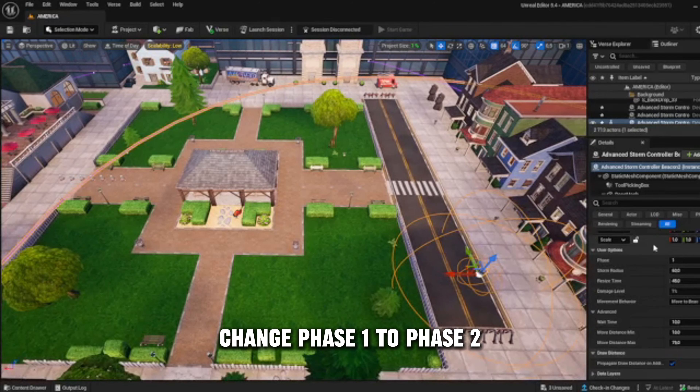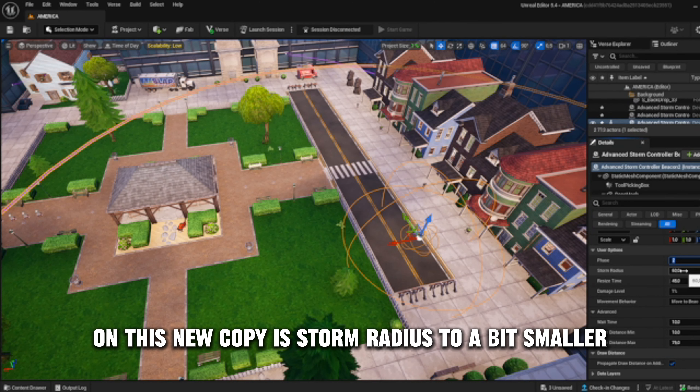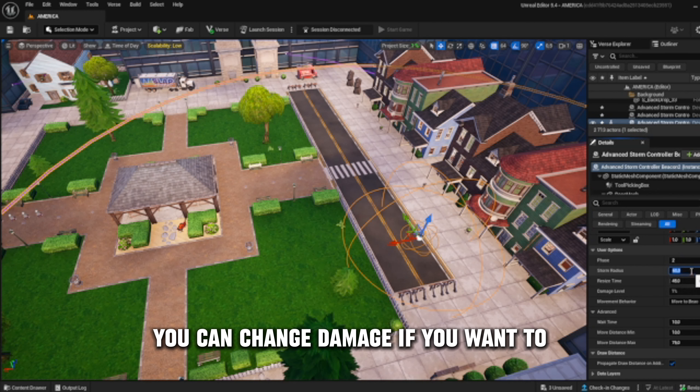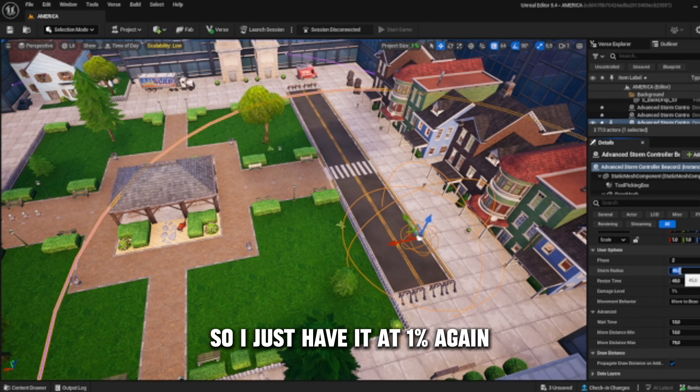Copy this beacon and place it where you want your next storm to move to. Change phase 1 to phase 2. Other settings you might want to change on this new copy are storm radius to a bit smaller. You can change damage if you want to, but it's only the second storm, so I just have it at 1% a game.